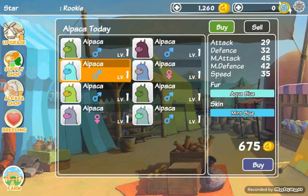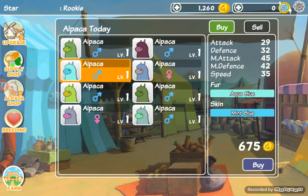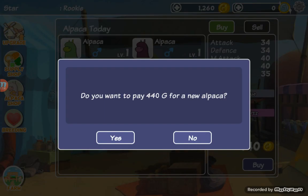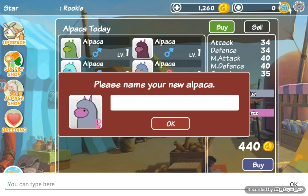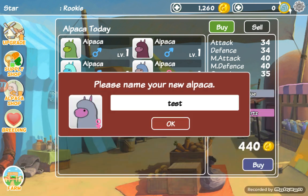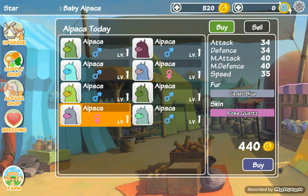I'll teach you how to buy one. You can see I can buy any of these guys. I'm going to buy this random alpaca — I'm going to sell it after this. You just click buy and click yes if you want it, or no if you changed your mind. I'm going to click yes, then you name it. I'm just going to name it test because I'm showing you how to do it.